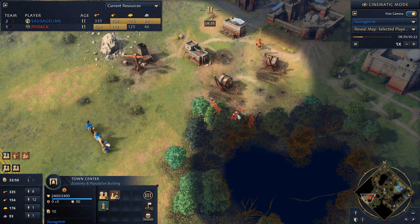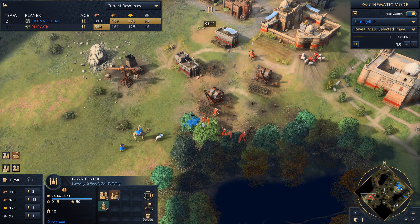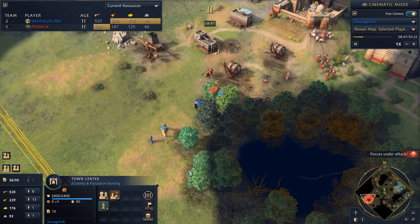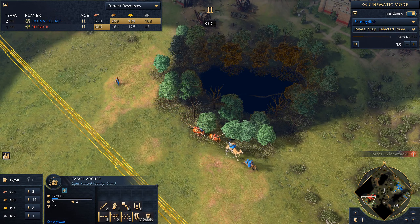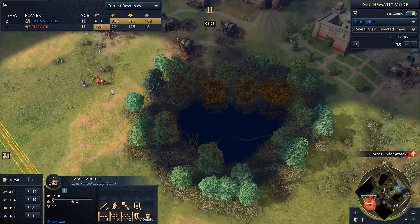Over here I'm identifying more targets for attacks. If I can snipe down another villager, that'd be great. This is a great combination of damage — the Scout, the Archer, and the Camel Archer do just a perfect amount. You'd be surprised how quick they can take down a villager. Just the Scout and the Camel Archer are quite good together. I'm going to try and split my forces off from each other so he has to hunt each of them down, but it looks like he's going to get the Camel Archer.